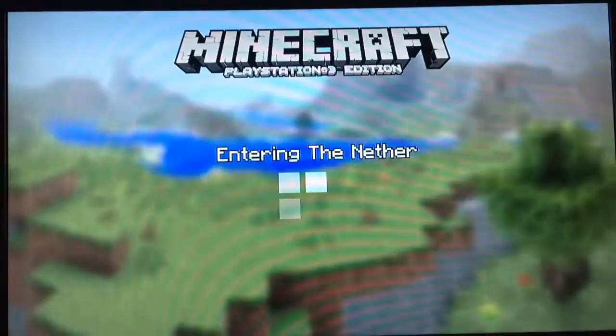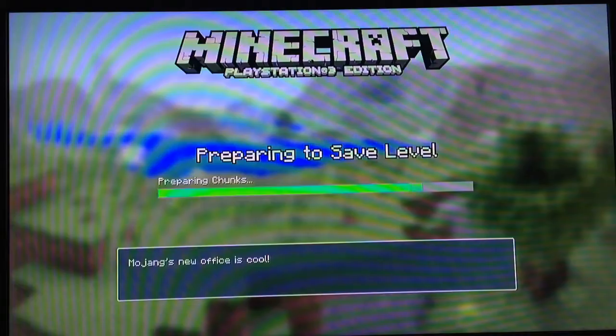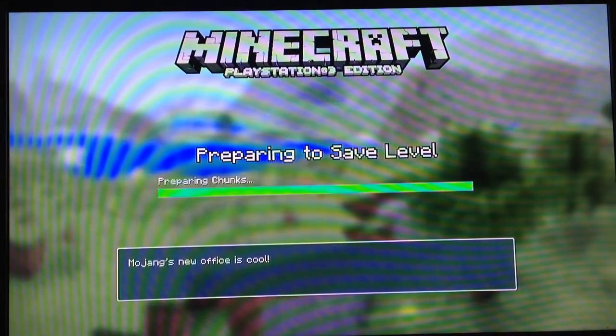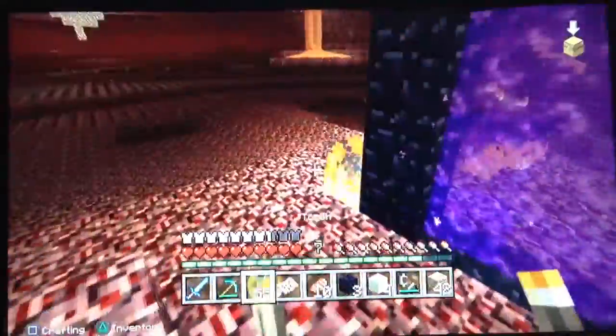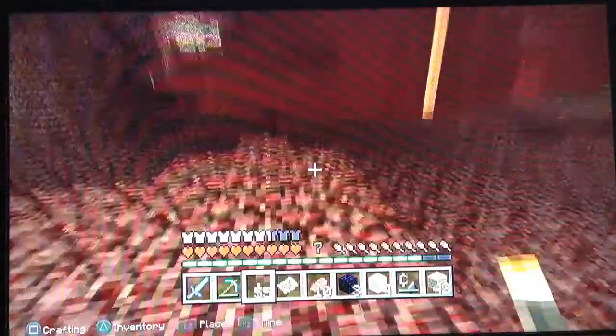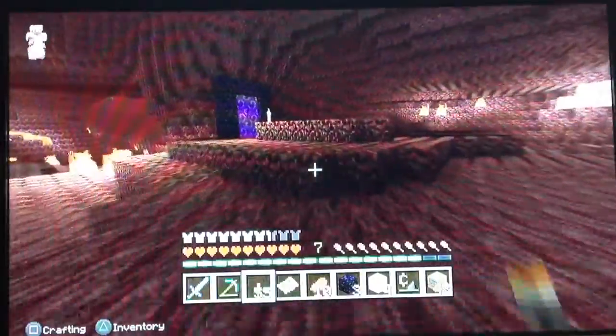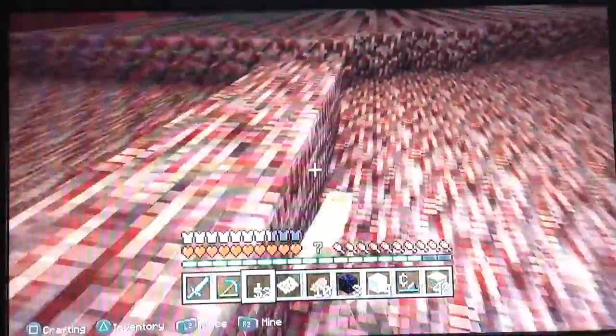I should probably save first — let's save just in case. Now, one trick in the Nether that I like to do is put torches down so I know where to go. So where are we? We got a lot of glowstone. We gotta look for the tower — I can see it right in front of me. Actually wait, I didn't make a trail yet. Hey, look at that — an enemy!